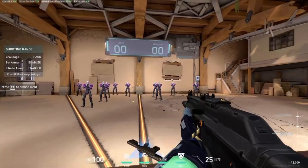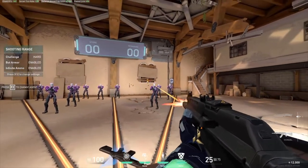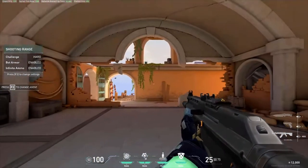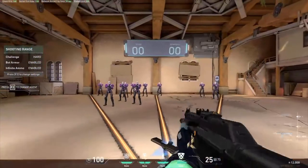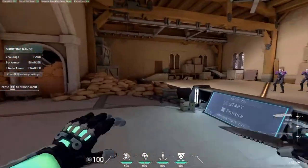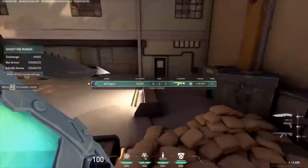For wrist aimers, you generally want to be able to do a 180 turn with a single rotate of your wrist, or until you can't move your wrist anymore. For me, I can do slightly over 180, so you want to be able to do like 120 degrees to 180. For pro players using wrist aim, they generally just use low sense but they swipe their wrists a lot.